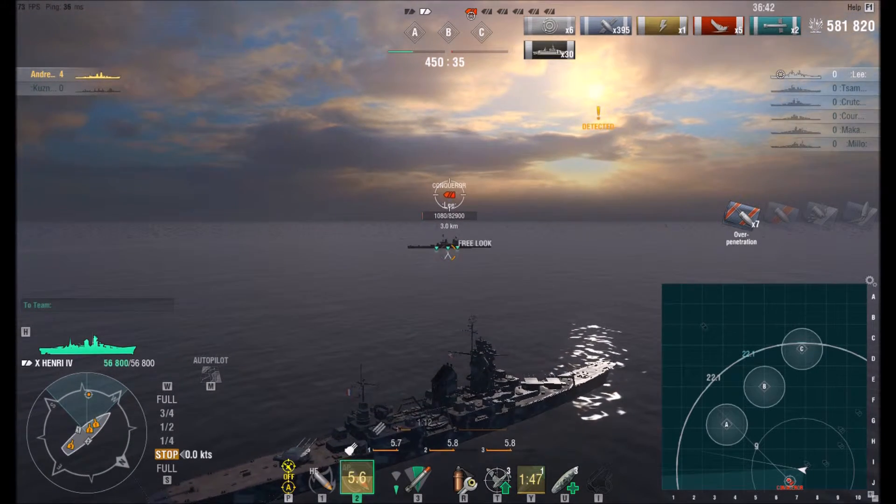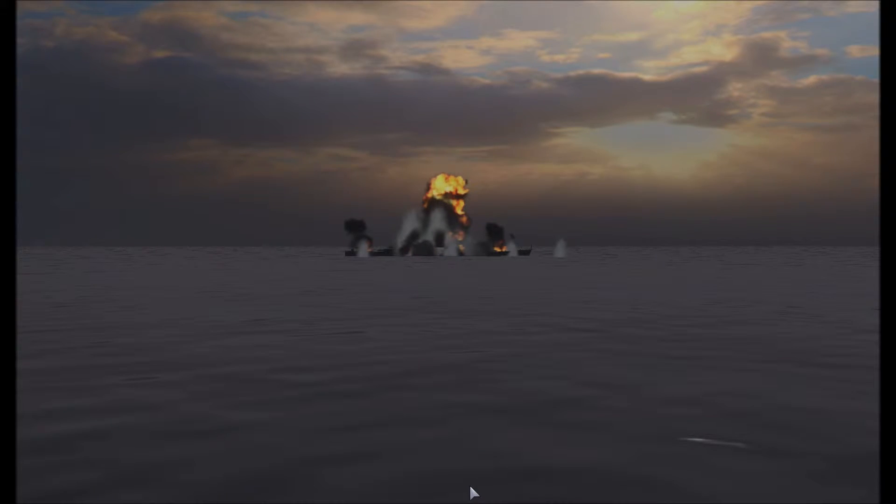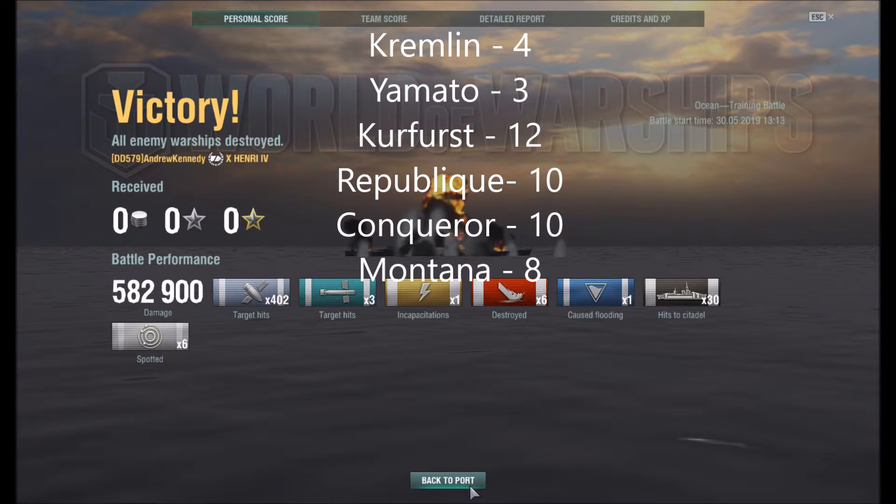Alright guys, I hope you enjoyed that video. Before I end this video, let me just recap. The Kremlin got killed in four hits. Yamato — three hits. Kurfurst — twelve hits, which is the highest, so the Kurfurst has won first place in both my Des Moines HE test and my Henri IV AP shell test — hats off to the Kurfurst again. Republique and Conqueror both took ten hits. Montana took eight hits to kill it.